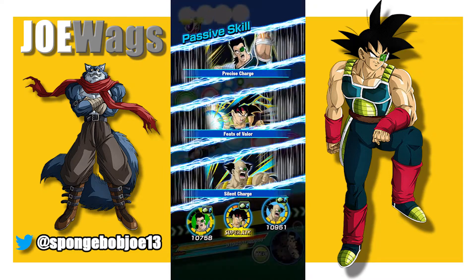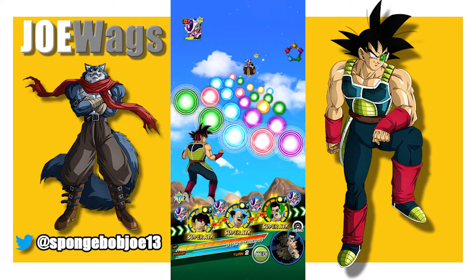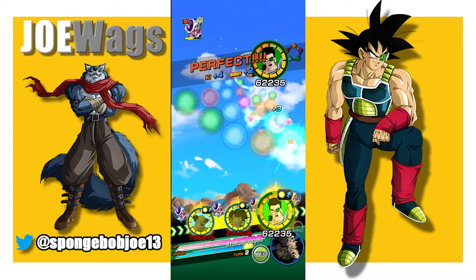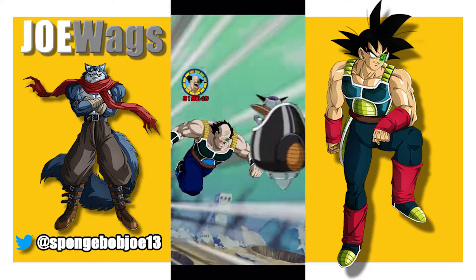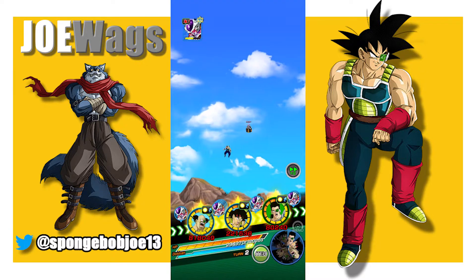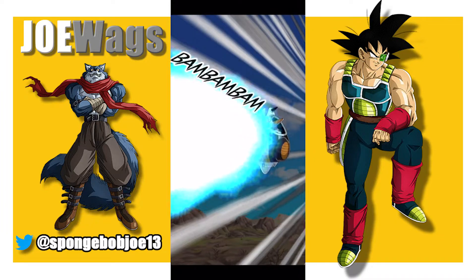Now we can probably just keep him seal locked, and we're probably not gonna have to worry about dying with only one unit here. Borgos might decide to throw a stun down. We've got the seal. We're just gonna use Whis just to make sure our damage is okay. Let's go for the stun right away with Borgos. Tora probably could've brought something better — he supports, which is good, but he defensively is not there. Can we just get a stun here? No additional. I see how it is, Borgos.